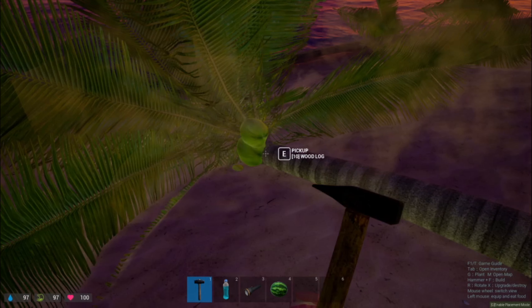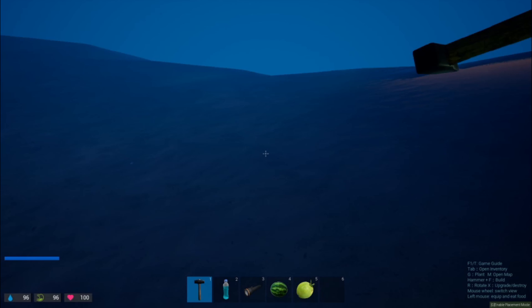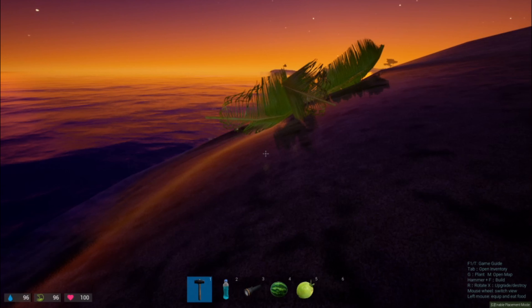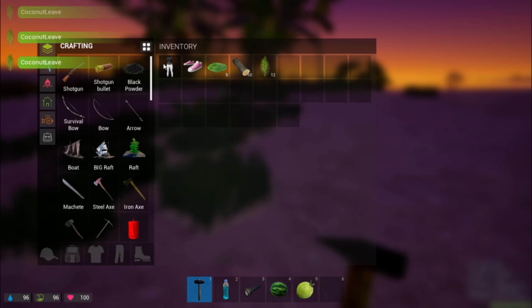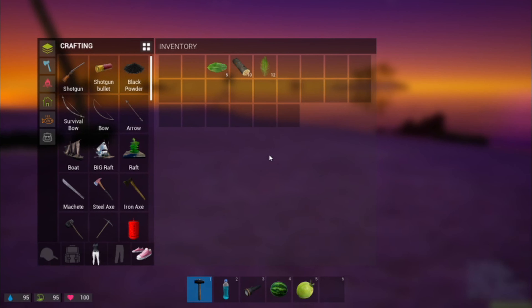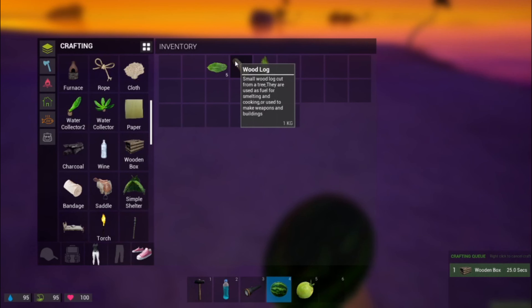We don't want to wait for the trees — this is what you want to use: the coconuts. Seems like we only have one coconut, and that is all right. It works on singular items as well as items that are stacked, like logs, coconut leaves, stuff like that.